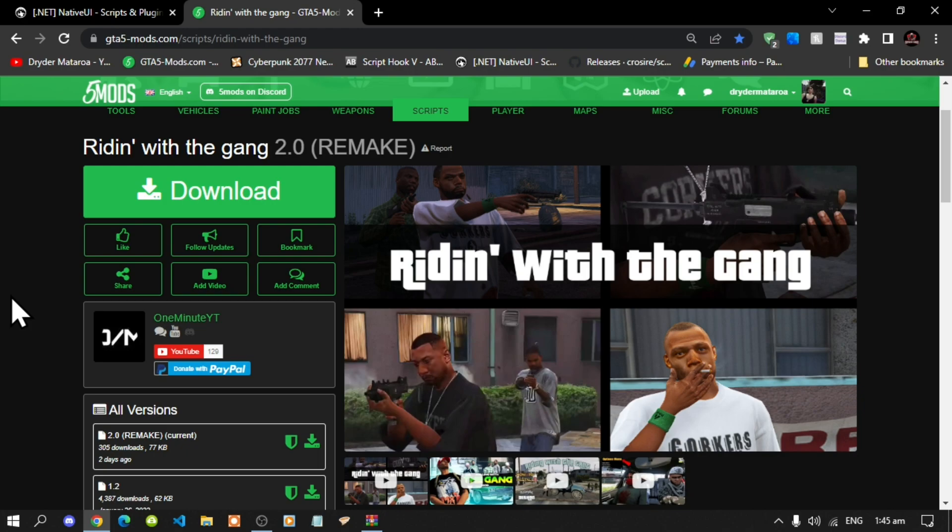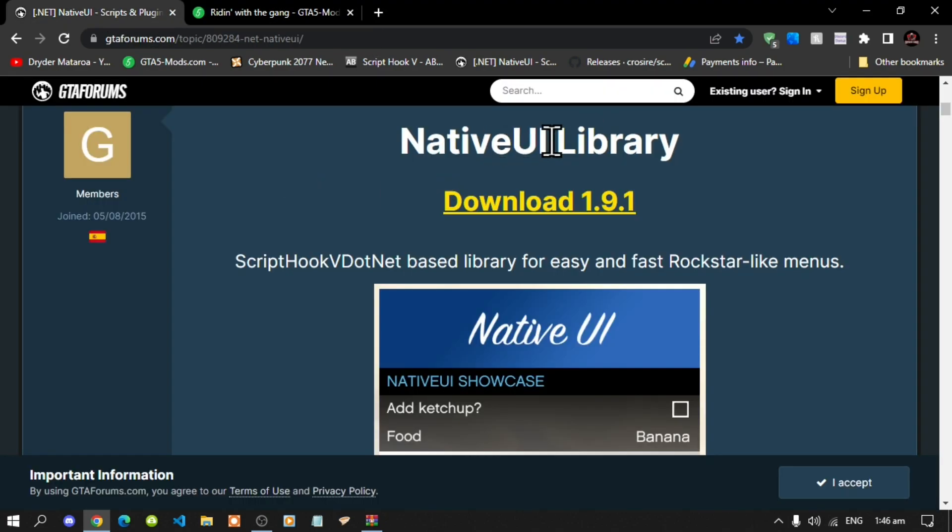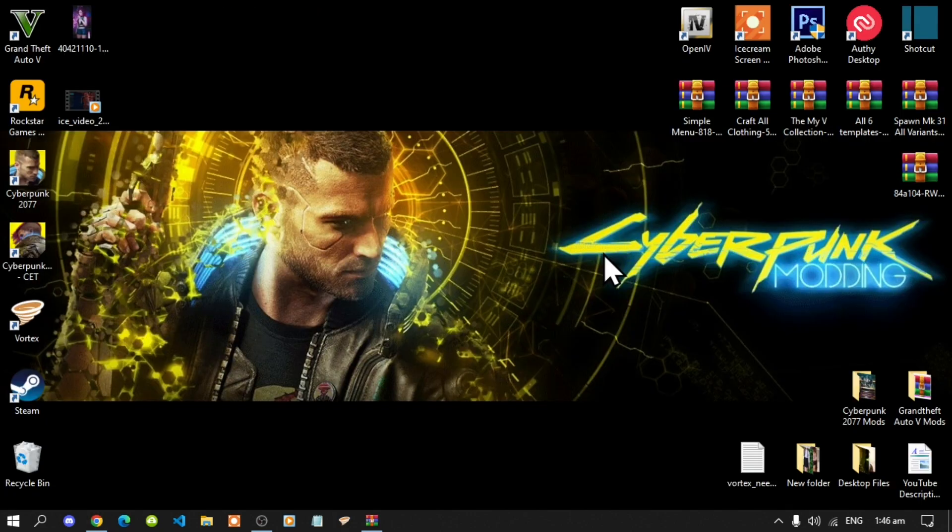This video is all about how to install the Riding with the Gang Members mod inside your Grand Theft Auto V folder. Make sure that you download and install all of the latest requirements listed in my description below. This mod requires Native UI, so make sure that you download the latest version before we get started.